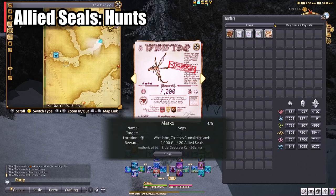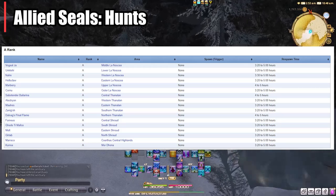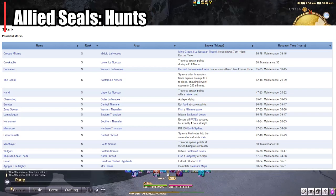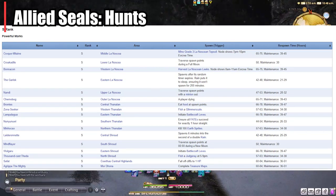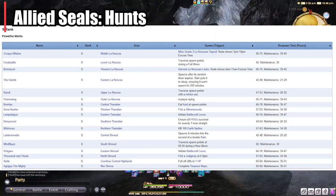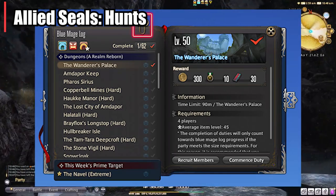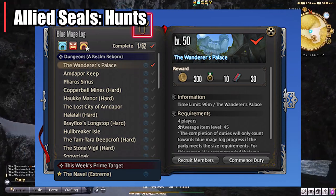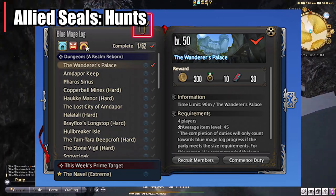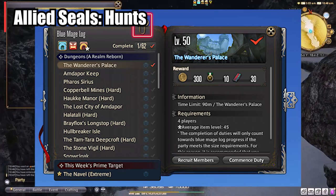You can also get allied seals by doing hunts — the A rank and S rank marks that are on the maps. All of these have different criteria for spawning and you can find that with a simple Google search; I'll also leave a link in the description. The last place you can get these is the blue mage log. If you like doing blue mage and you do the weekly carnival, you can get allied seals for that every week too. I don't personally enjoy blue mage consistently, but it would be a good way to break up the content if you're feeling burnt out.